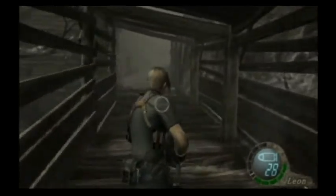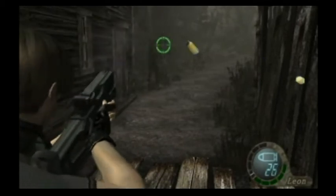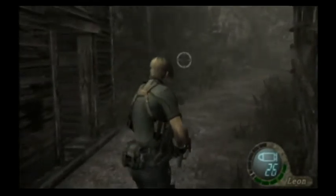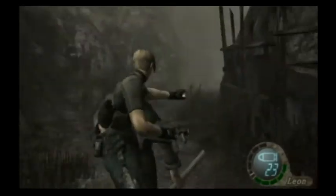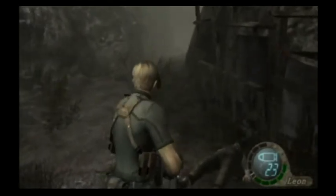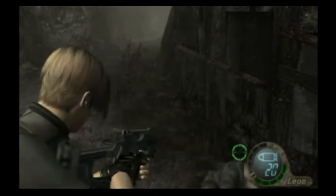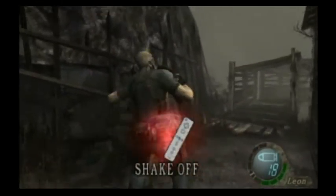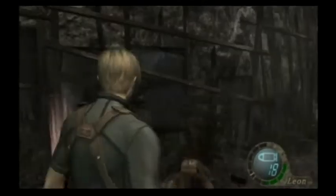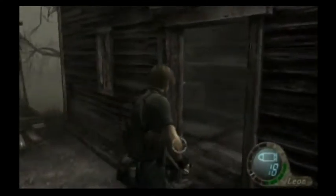We've got a house and some guy with a pitchfork. I shall name him George — spelled with a J because he's Spanish. I kicked George in the face because he's Spanish and also because he's a murderous bastard. Mostly the Spanish thing though. I didn't get my stab in, so I had to kick his head off. I don't really see what hurts Leon in that compared to being stabbed.